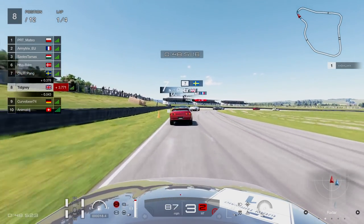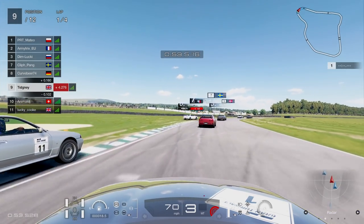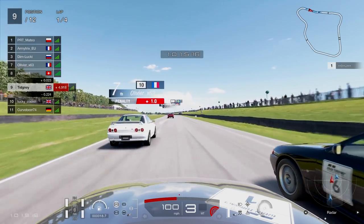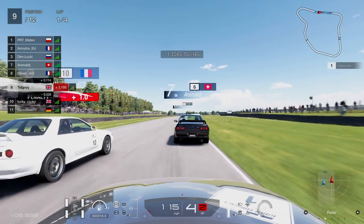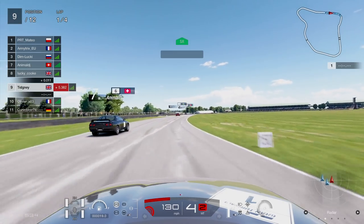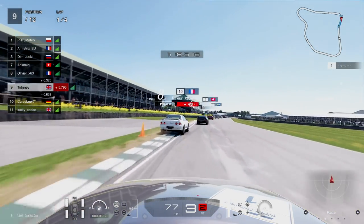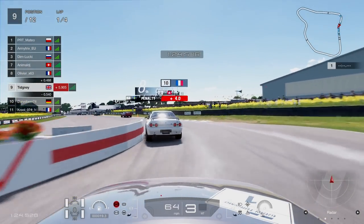We sort of survived that. I guessed the Nissan on the inside would go a little bit deep. The Swiss driver decides he wants to make his own room, forces me wide, and then purposely runs me off the track — not very nice at all. I come back on and just force it over a little bit. We continue on, overtake the Frenchman. Very sketchy going wide here — just enough room, but just enough can get very sketchy.